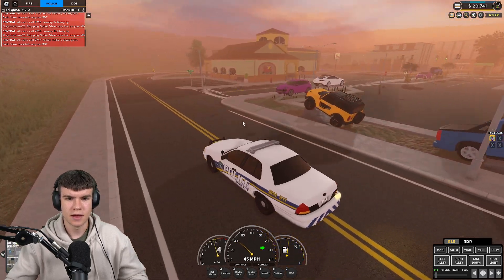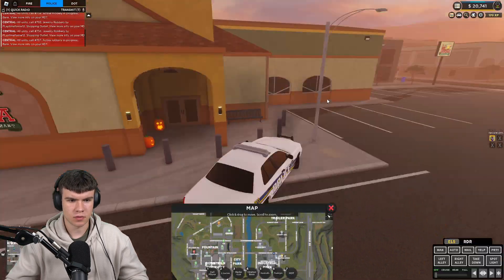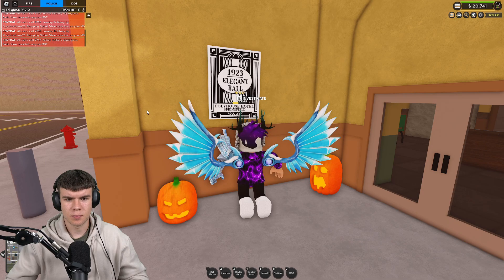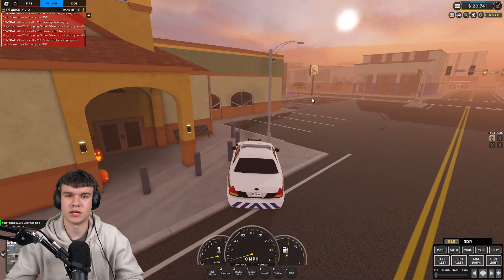Unfortunately, we actually missed a step. That's because we need to come over here to this restaurant first — it's pretty much just down here in the bottom right. You're going to want to come over here to this poster and go ahead and investigate this. Now that we've done that, we're going to go back to that hotel that we couldn't claim earlier.